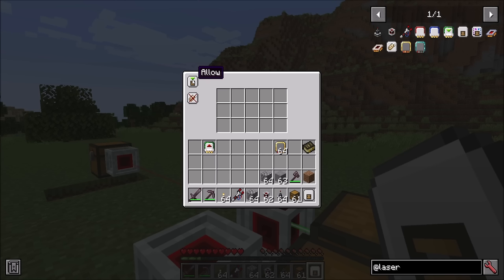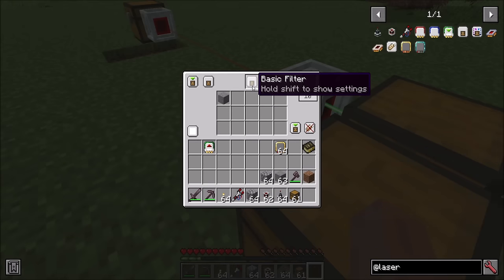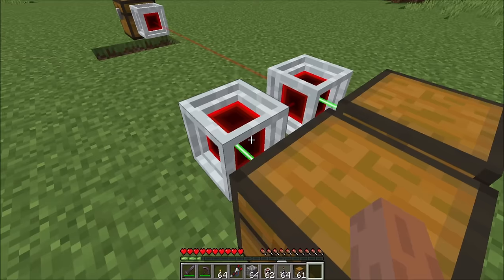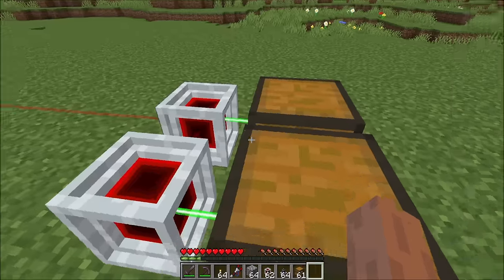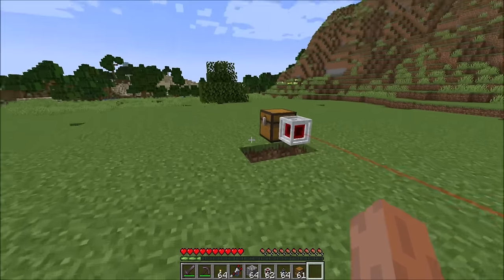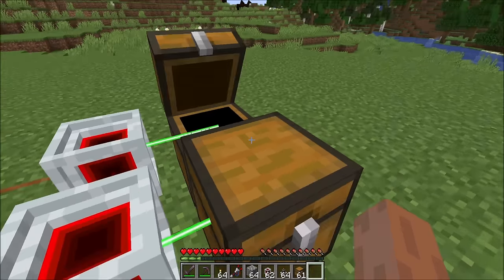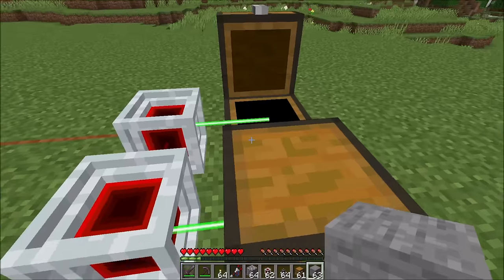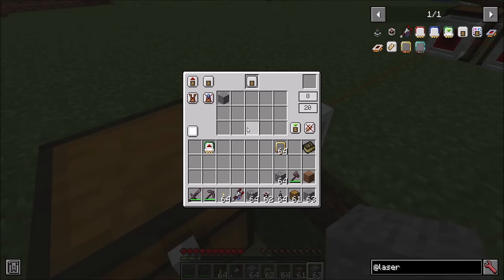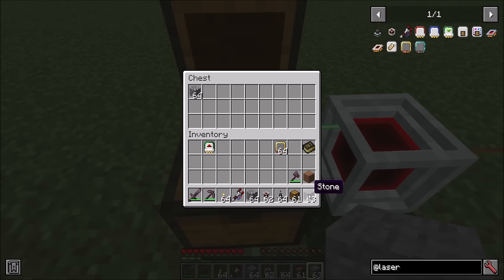In allow mode it tells the inserter card it's allowed to receive listed items. In deny mode anything but those items is allowed. For example, setting allow mode to stone means this chest can only accept stone — even though it has higher priority, it'll still only get stone. Cobblestone will go into the other chest because this one only allows stone. You can also put a filter on an extractor card — cobblestone won't be extracted but stone will.